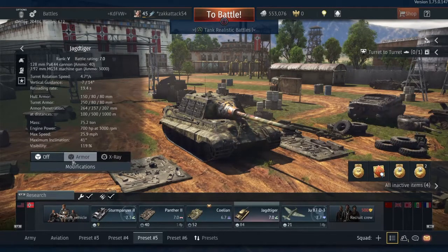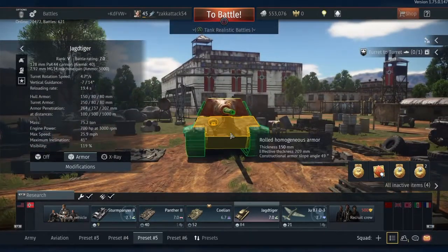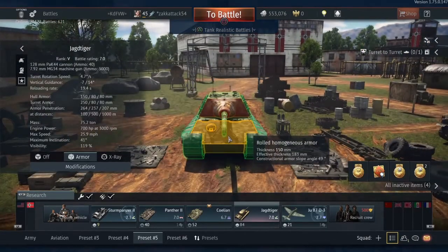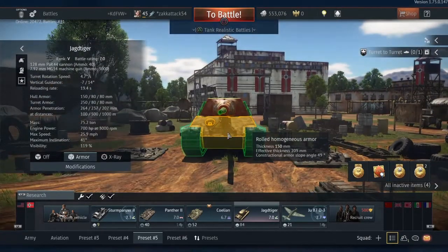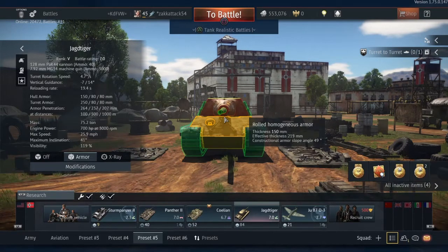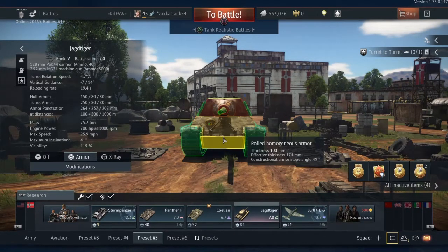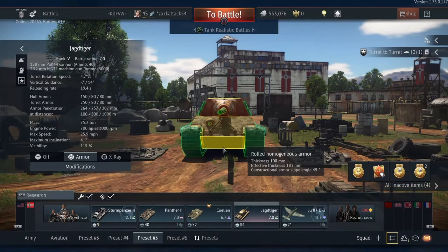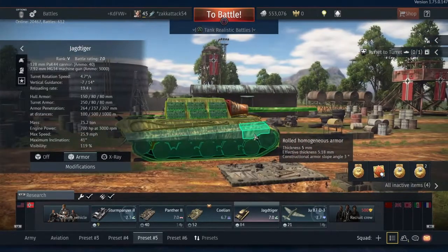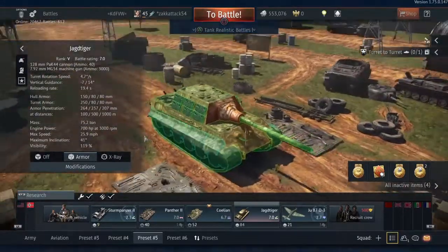Hull armor: we're looking at 150 millimeters on the upper frontal plate. Effective thickness is 207 millimeters at the bottom, 118 millimeters at the top. As for the lower plate, we have 100 millimeters effective thickness at the top, 174 millimeters at the bottom, about 183 — both slope back at 49 degrees. 80 millimeters of armor all the way around both sides and back, along with five millimeter skirts.